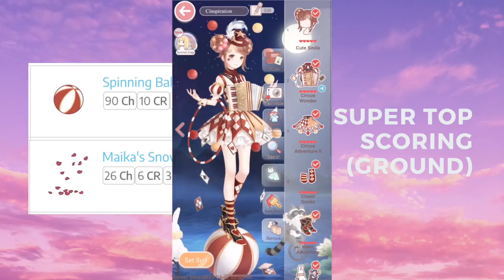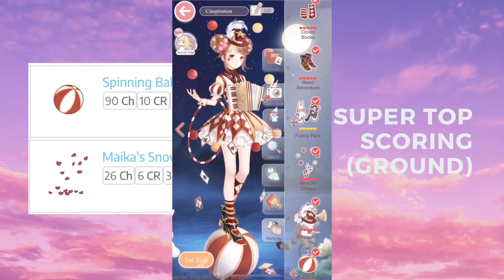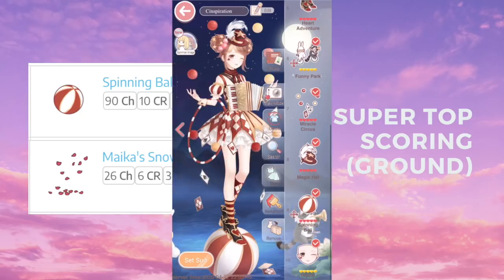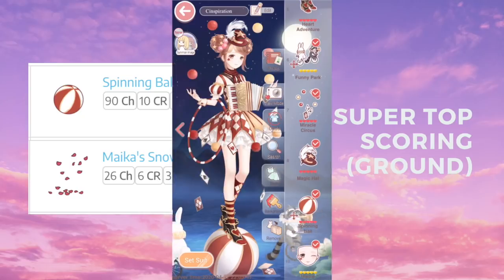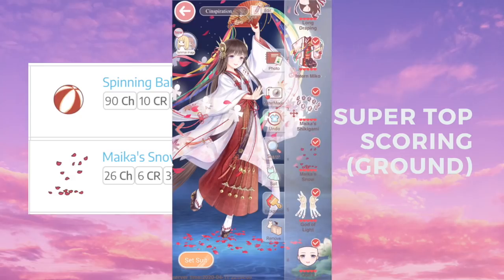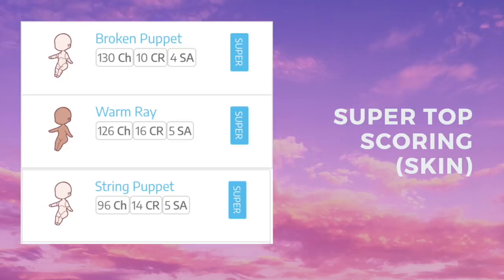For the super top scoring item for ground, we have Spinning Ball and Mica Snow. Spinning Ball is from Circus Knight and you can craft it now with diamonds or buy it from the store. As for Mica Snow, unfortunately it's from the suit Intern Miko and you need to spend real life money to get it, but it is also considered a super top scoring item for the ground category.